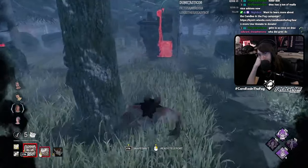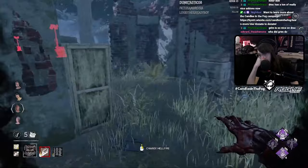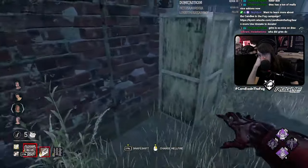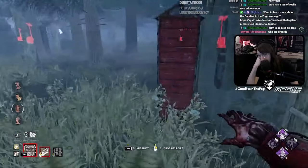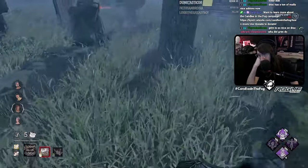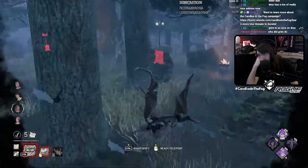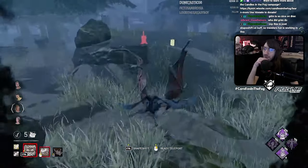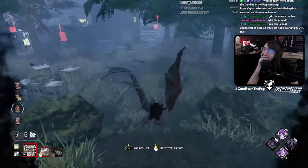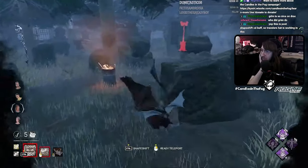What does Grim do? Every time you hook a person, it blocks the gens for a short period of time, but if you can hook all four people, it blocks them for a really long time. And you get a short Oblivious effect on your obsession — but only when you get all four unique hooks on everyone. So far you seem very twitchy. You don't really want to commit to anything, and as a result of trying to pressure everything, you're kind of doing nothing at the moment.